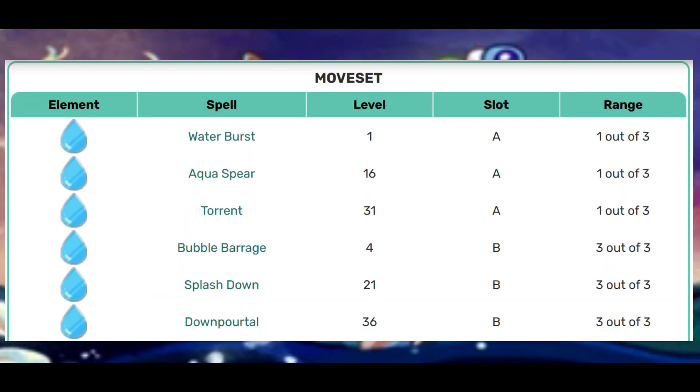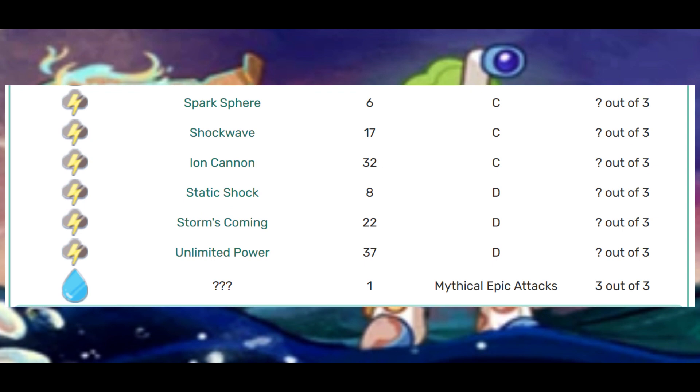When we take a look at Hydroid's moveset: slot A is going to move from Water Burst at level 1, Aquaspear at level 16, and then Torrent at level 31 — that's a 1 out of 3 range. For slot B, it's going to be Bubble Barrage at level 4, Splashdown at level 21, and then that evolves into Down Portal at level 36 — a 3 out of 3, our AoE attack for Water. For slot C, our Storm moves: Sparksphere at level 6, Shockwave at level 17, Ion Cannon at level 32.